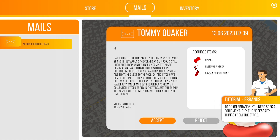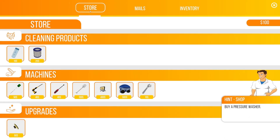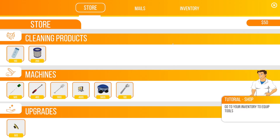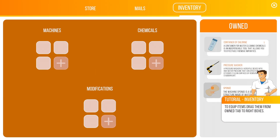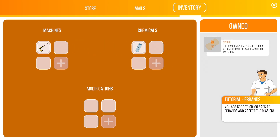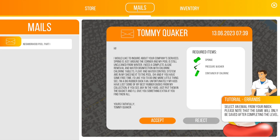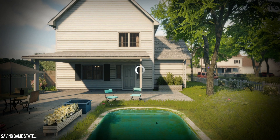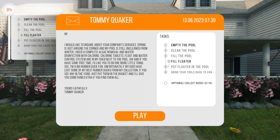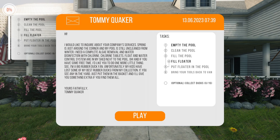So we need a sponge, a pressure washer, and a container of chlorine. We're going to hop over to the store. We need chlorine, pressure washer — I think we may already have the sponge. Yeah, sponge is already in the inventory. We're going to drag this over to chemicals, drag this over to machines. I don't know why the sponge is considered a machine, but we'll put that over there as well. Everything's turned from red to green, so we can go ahead and accept this job. We're going to head on over to Tommy's house. We need to empty the pool, clean the pool, fill the pool, fill the floater, put the floater back in the pool, and bring all our tools back to the van.